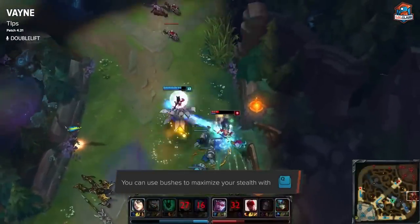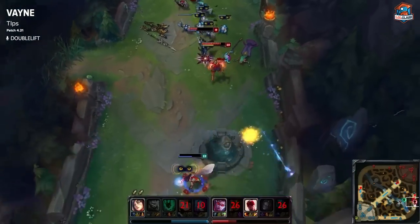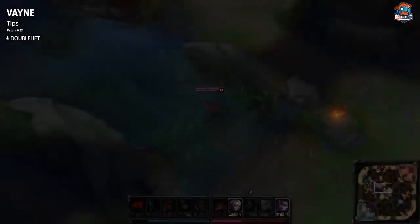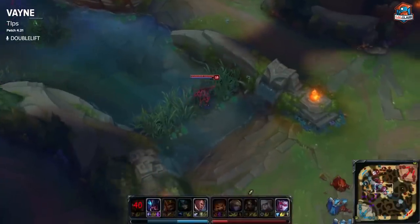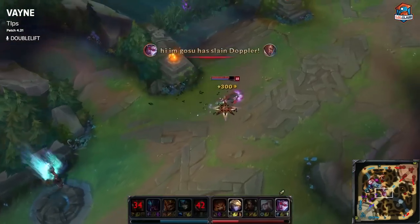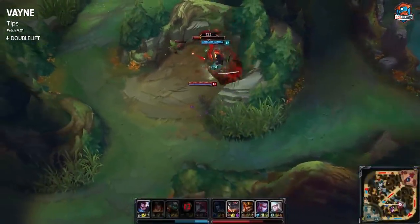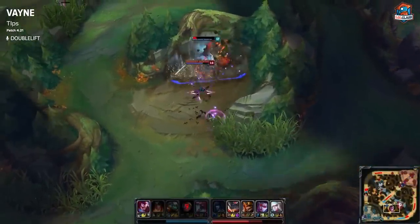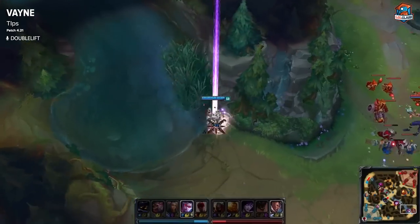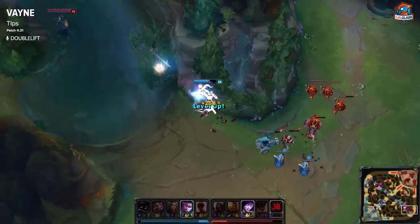Tip number two is your ability to use brush as Vayne. She already has a one-second stealth between her tumbles, but that doesn't keep you cloaked all the time. You want to fight around brush really well — come out of your tumble stealth, hit them, and they can see you for a brief second. You can actually just dip back into a brush until your tumble comes back up, which lets you essentially maintain stealth every single time until your next tumble is ready. You can even tumble into a brush while stealthed, and then they won't know which brush you're in. There are so many jukes you can do with her double-stealth mechanics combined with brush — keep those tricks in mind.